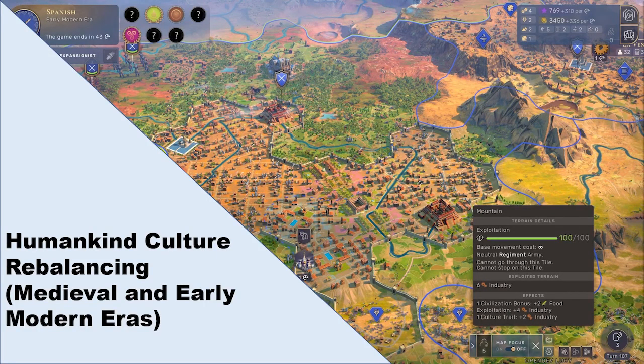Hey everyone, welcome back. We're going to take yet another look at some of the changes that have been occurring between the closed beta and release date, which is not too far away. This time we're going to be looking at the medieval and early modern eras. One quick note is that maintenance costs for pretty much every unit in the medieval and early modern have been increased substantially, usually in the neighborhood of 35 or 40 gold, which is a lot higher than in previous versions.